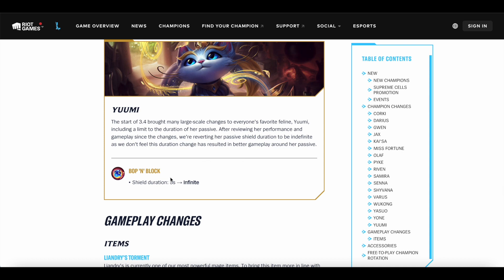Yumi's shield duration, instead of being 5 seconds, is now infinite again. They wanted players to engage with Yumi's passive of detaching to auto-attack someone, but without the mana restore and only the shield, people just don't detach at all. So what they wanted from the change didn't come true, and they're reverting it. Yumi has been in a really bad spot ever since the so-called mini rework — which we all know is just a huge bunch of nerfs. She's been way too weak and borderline unplayable, so reverting the shield to be infinite is a really needed change.